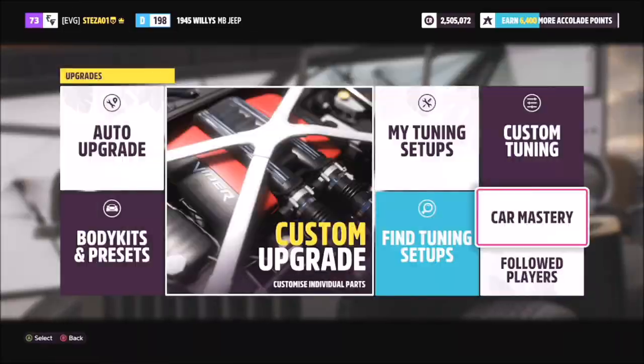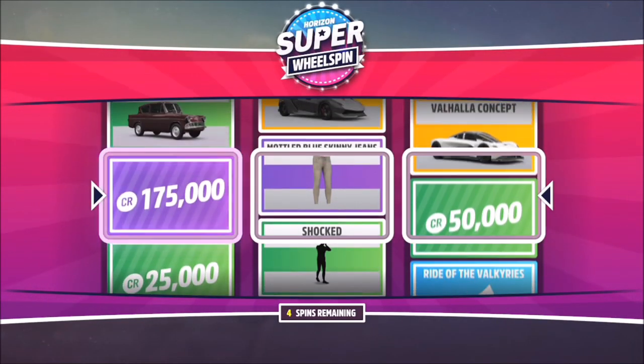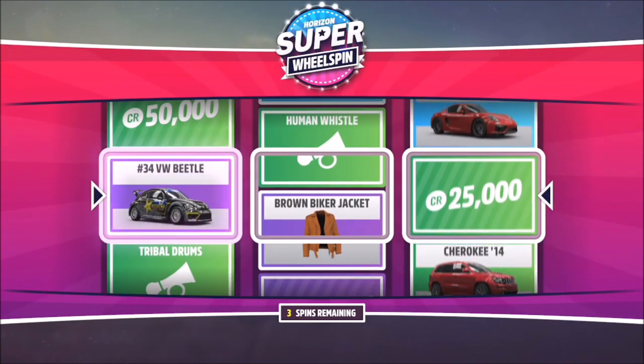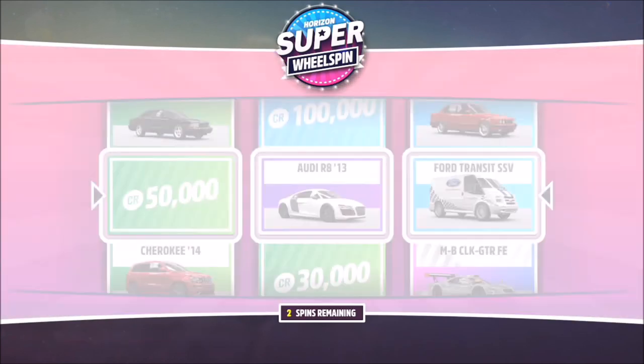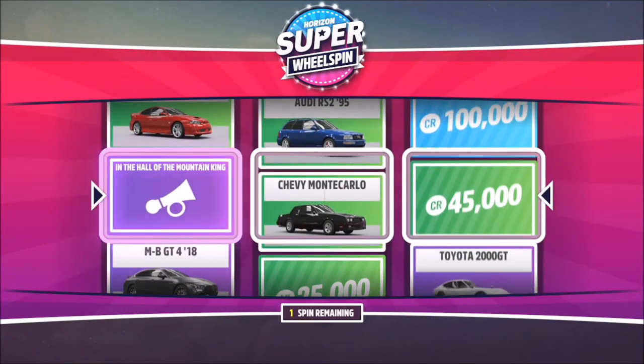Here I've shown five more rounds of the Willis Jeep method — you can see how much I earned and how many cars I got. The Aston Martin Valhalla concept was very cool and made it all worthwhile. After just those first two wheel spins I'd already made my 200,000 credits back, and everything else — new cars and extra credits — on top of the three standard wheel spins is just a bonus.